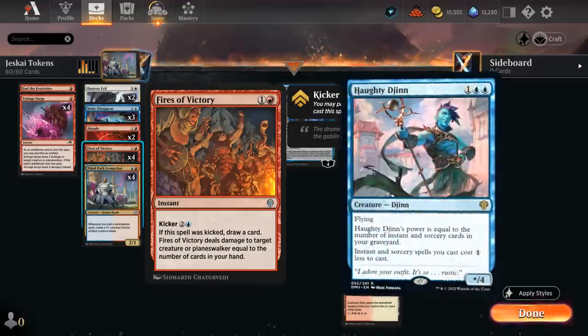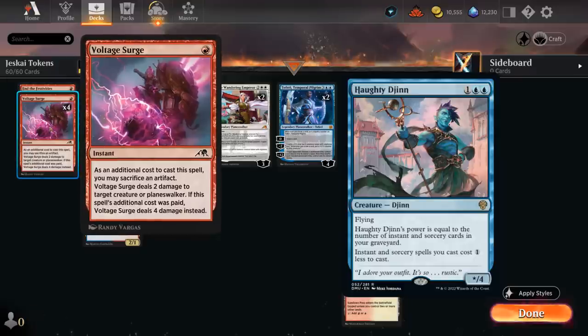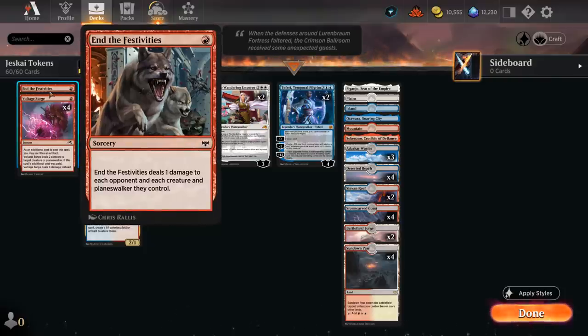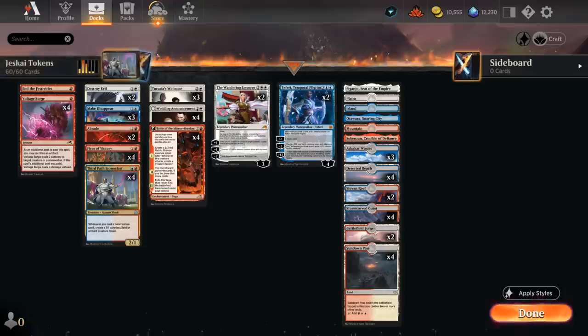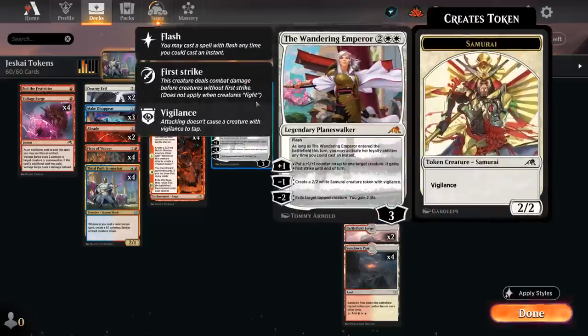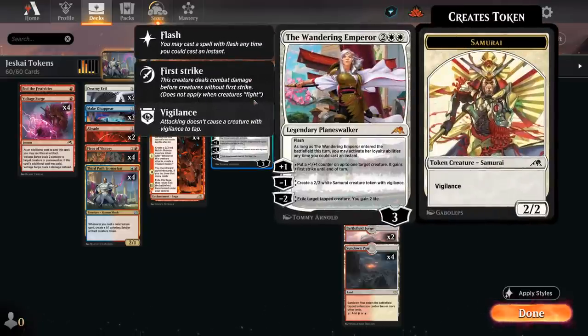It's also important for killing a Haughty Djinn or Tolarian Terror from the mono-blue deck, and Voltage Surge can be a nice one-mana answer to a four-toughness Haughty Djinn. I'm also packing one End of Festivities to deal one damage to each opponent and each creature and planeswalker they control — can be nice as a one-off the opponent doesn't play around, and great against Blue-Eyed Soldiers going wide with small creatures. At four mana we have the Wandering Emperor, which is great alongside Tocasia's Welcome — we can flash it in on the opponent's turn, make a Samurai token, draw a card, and answer larger creatures with the minus two.